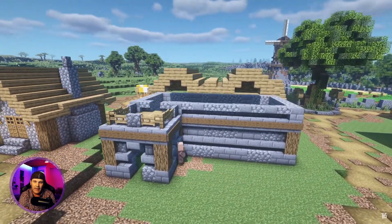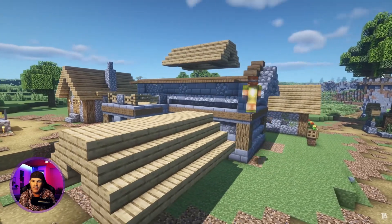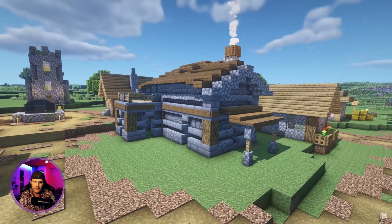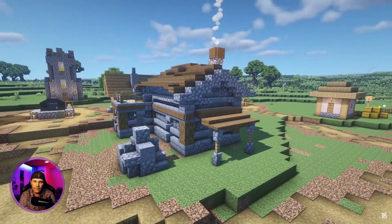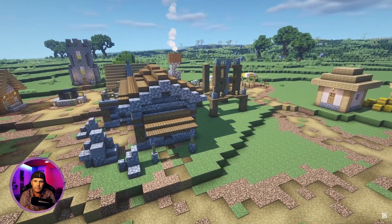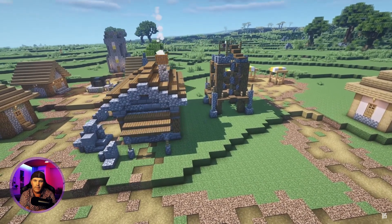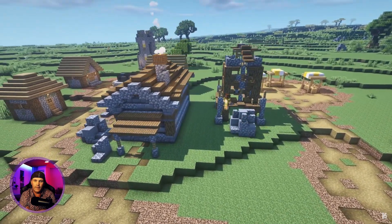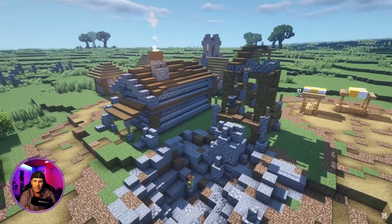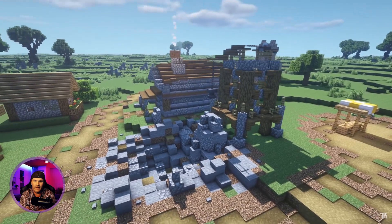He then transforms a stone roof building for the stonemason - replacing most of the wood with a mixture of stone brick and cobblestone blocks to fit the theme. He splits the double roof in half and repurposes the second half for a small outcropping roof to shelter one of the building entrances. Out front he built some custom boulders for the stonemason, and created a miniature quarry out the back of the building featuring a large almost-medieval looking pulverizer to break up large boulders dug up from the ground.